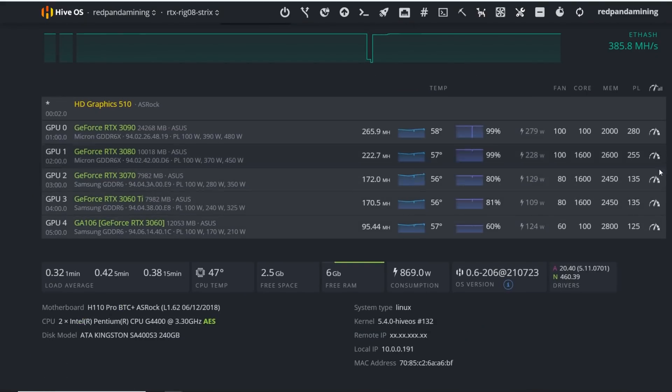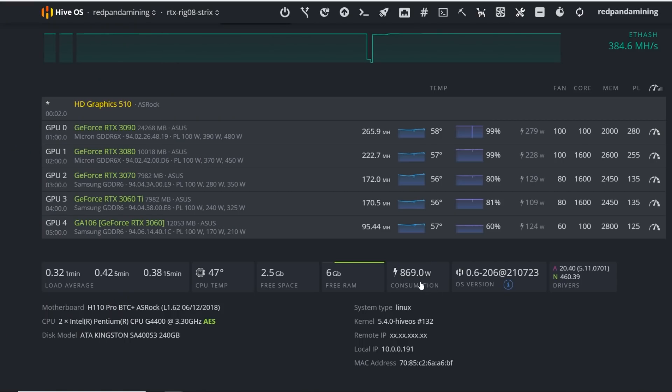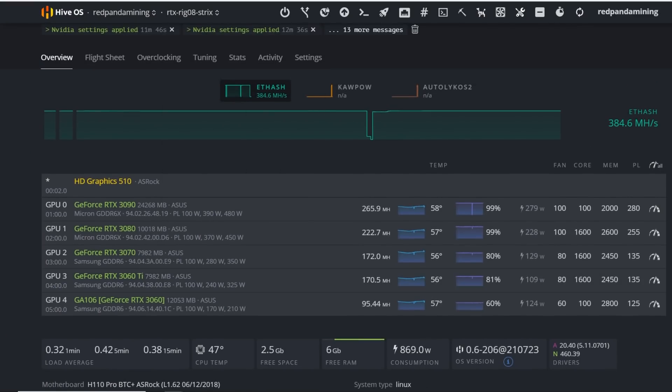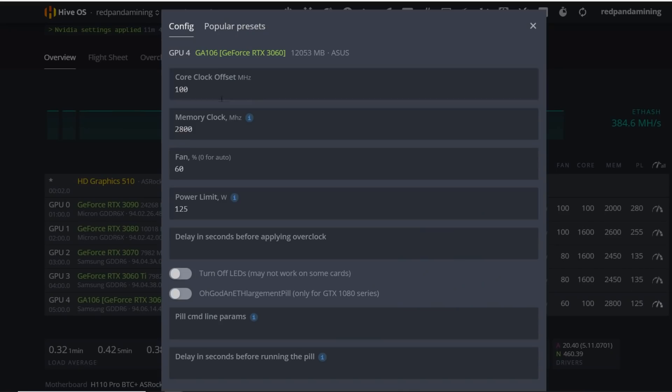Please let me know your thoughts, and if you have any other optimizations I could try for Ergo, Ravencoin, or Ethereum. I'm going to do more videos on overclocks and other algorithms with these GPUs, so let me know which ones you want to see. Ergo mining is a lot more efficient with significantly less power consumption for the whole rig, which will help your bottom line. Thanks for watching — see you guys in the next one!